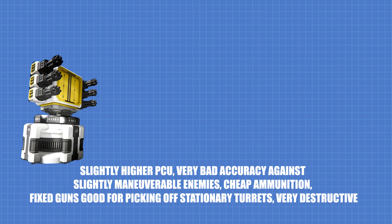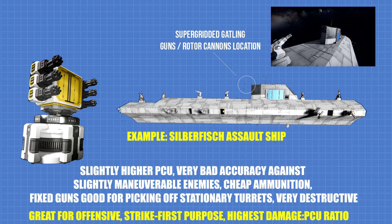Super grid Gatling guns, or rotor guns without scripts, are a fixed array of small Gatling guns on a large grid, best used for offensive strike-first purposes just like the missile turret. They are more expensive than Gatling turrets to install but can have a much higher damage-to-PCU ratio. Because they are fixed guns, they are best used for offensive purposes against unsuspecting enemies or stations, as it's very hard to aim and lead a target when they are even slightly maneuverable. When installing super grid Gatling guns, do not install them on the front of your ship because they will be easily destroyed and are quite expensive on PCU.